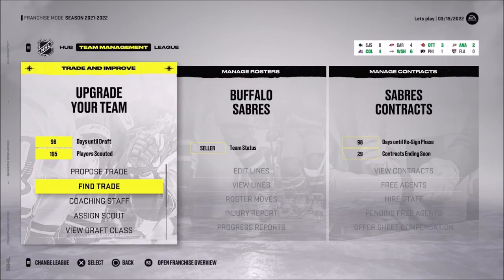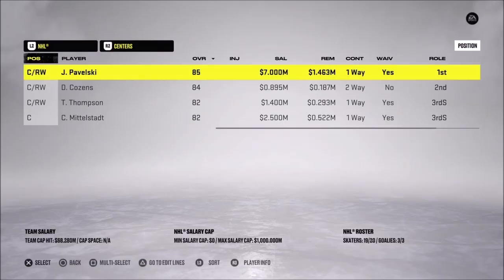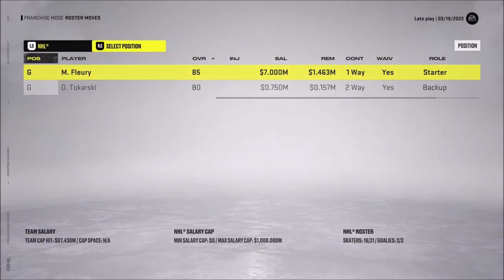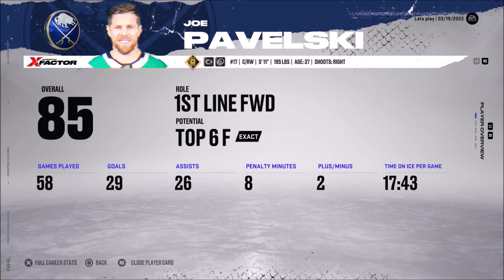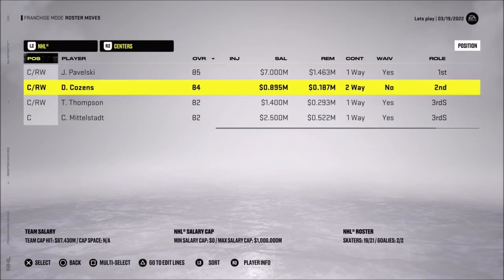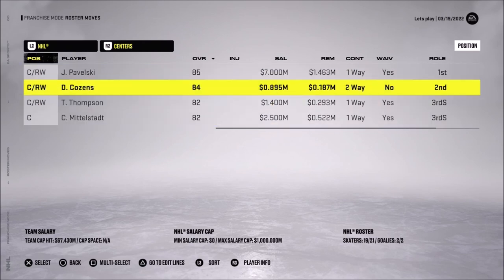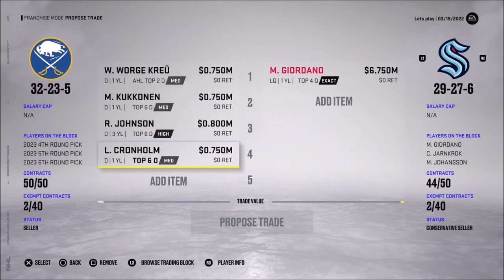Now modifying lineups — Ristolainen goes back to the minors, Subban goes back to the minors. We've got Fleury and Pavelski upgrading our team with veterans. We basically got draft picks back too: we gave up two thirds but gained two fourths, so it's roughly even. With Pavelski on the fourth line, it allows Cousins and the others to take their time and not make as many mistakes. Perfect.